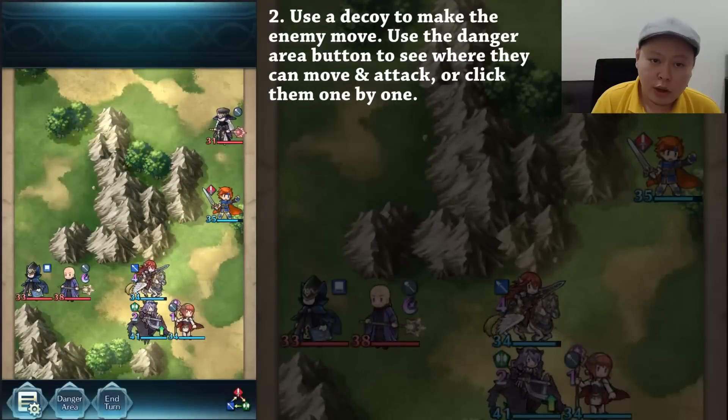If the mage attacks your sword unit first, there is a possibility your sword unit can get killed, especially if their resistance is very low. When you decide to attack the enemy, make sure you won't get attacked by more than one enemy, because most likely your unit won't be able to take that damage unless it's a tank against physical attackers. Make sure your unit will be able to endure the damage taken.